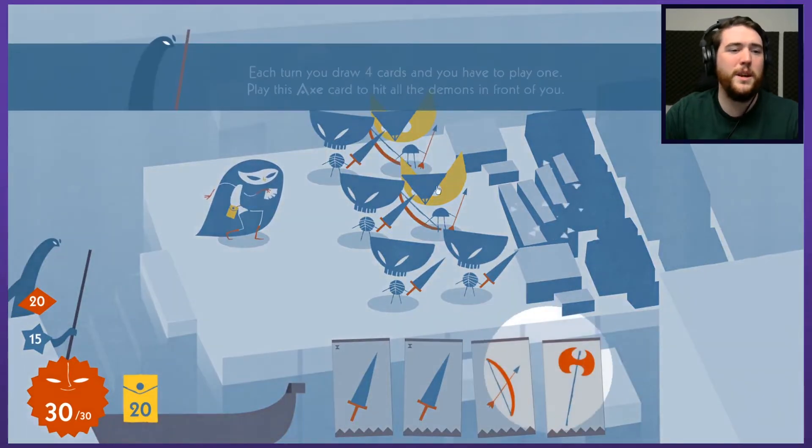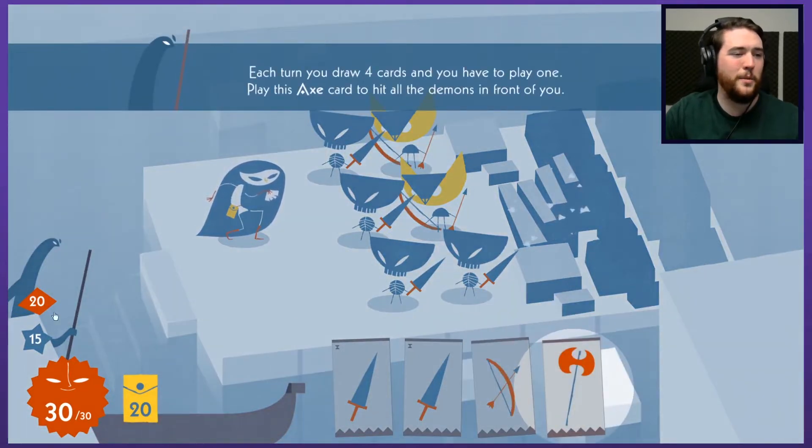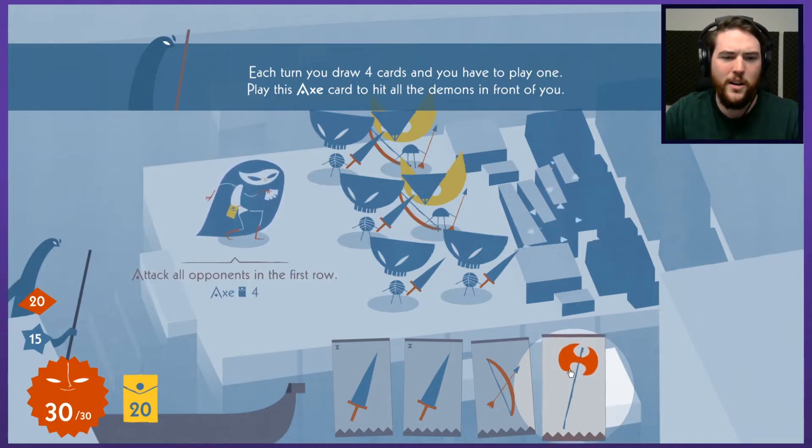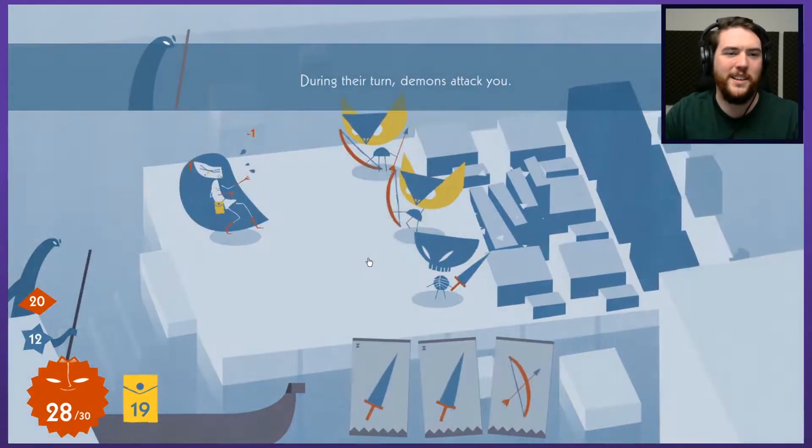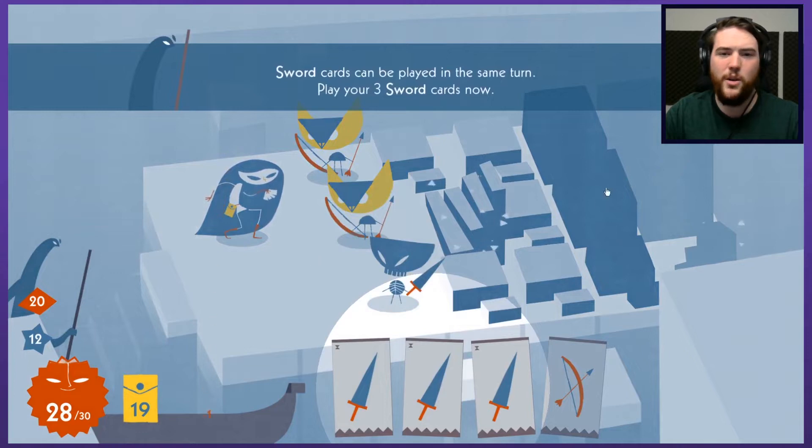A quick few tips from the boatman — thanks for being so nice, you big old swan of a man. Each turn, draw four cards. You only have to play one. Play this axe to hit all the demons in front of you — attacks all opponents in the front row. We got row mechanics coming in here.